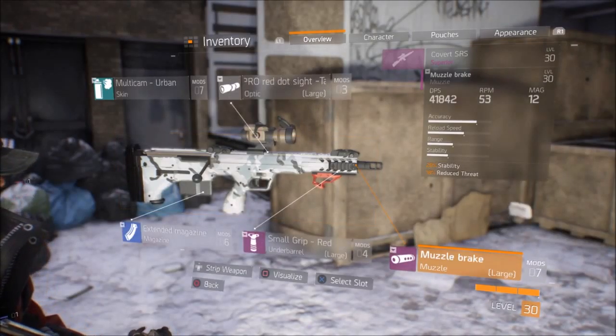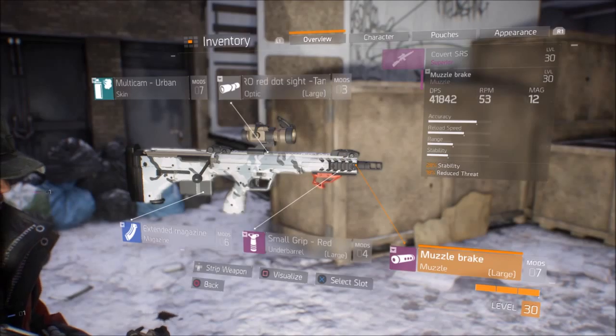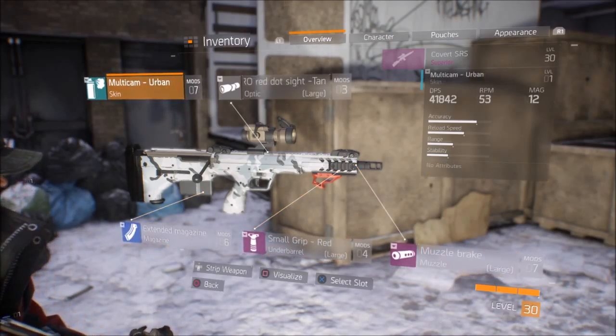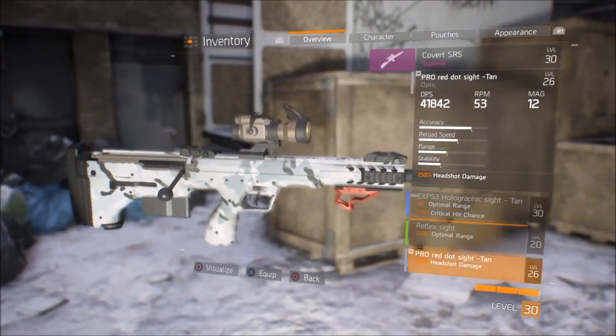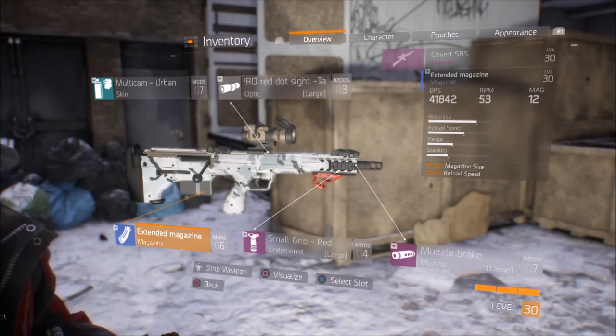What is going on guys? It's Campy here today, bringing you a few tips to keep in mind when playing alone on Tom Clancy's The Division. Now, an underrated sniper rifle that I believe the game has is the Covart SRS. It is a superior weapon, so once you guys grind it out and reach level 30, you should be able to find one similar to this one — may vary a little bit in damage, and depending on what modifications you put on it, it'll help you a lot.